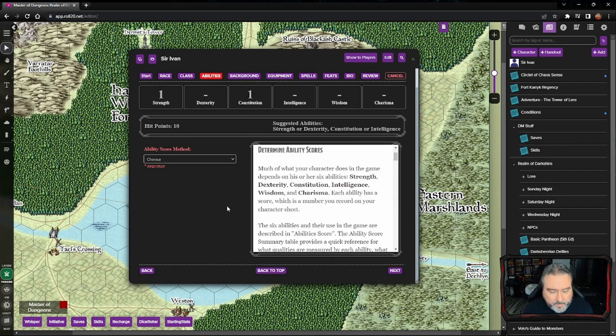Next we have our ability score method. When creating a character, talk with your Dungeon Master about how they want you to generate ability scores. The six ability scores are Strength, Dexterity, Constitution, Intelligence, Wisdom, and Charisma. Strength and Constitution are really important for warriors. Dexterity is important for rogues, rangers, and monks. Intelligence is key for wizards and rogues. Wisdom is for druids and clerics. Charisma is good for paladins, warlocks, sorcerers, and bards. Since we're playing a fighter, Strength and Constitution are where we put our variant human bonuses.